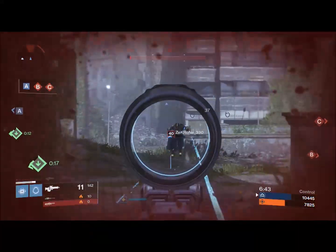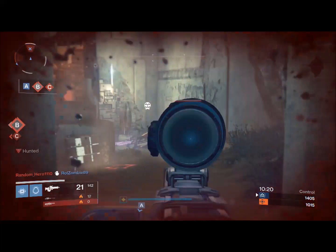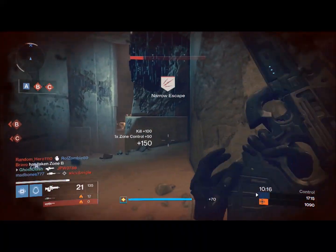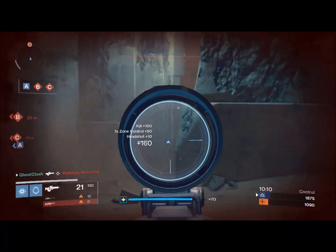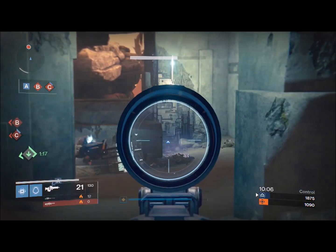This guy here — I think he's using the Hard Light — but that's no match for the Mida. The biggest thing is trying to hit them in the head because a body shot only does 27 damage or so, but a headshot does 55. As you can see, I got three headshots in a row which was pretty good and I finished him off fast.